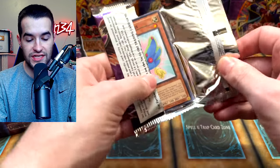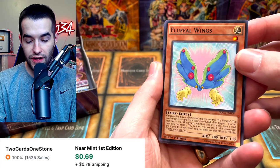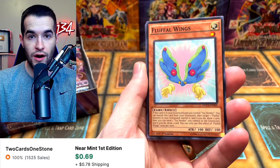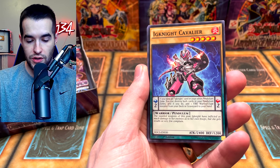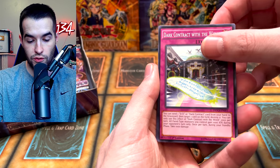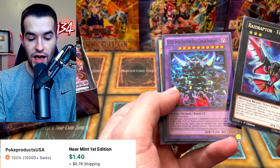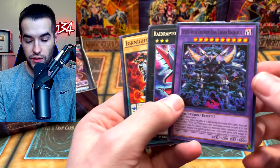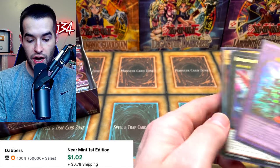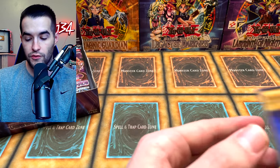24 packs of Dimension of Chaos. The Fluffal Wings have returned — there's a rare and a foil version. We got the Cosmo Lightsworn, Dark Contract with the Witch, Raid Raptor - Force Strix, Ignite Cavalier, DDD Wave Oblivion King Caesar Ragnarok — that's a mouthful — Ignite Veteran, and Pot of the Forbidden. Pot of the Forbidden was actually worth a little bit at one point. We'll pull out the Fluffal Wings too.